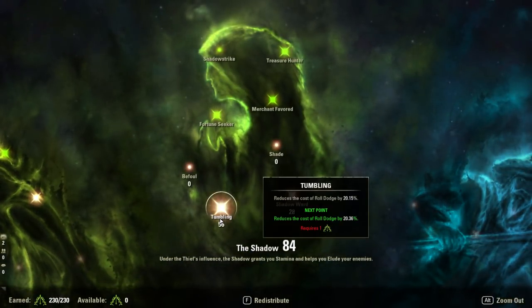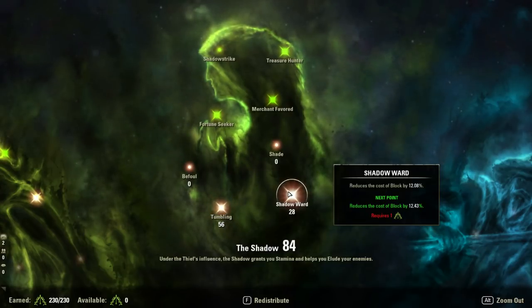We have 56 into Tumbling. Remember we already get reduced dodge roll cost of 20% from medium armor. So we have a 40% reduced cost in dodge rolling, saving us a lot of resources when we dodge roll. You're not going to be dodge rolling all the time, just when you need to — mainly on bosses. We have 28 into Shadow Ward — this reduces the cost of blocking by 12%. Sword and board already gives you a 36% reduced block cost. So combined, that's a 48% reduced cost in blocking, which saves a lot of stamina. Since we do block a lot of heavy attacks, having this low block cost is really important — blocking a majority of those attacks really saves your life.